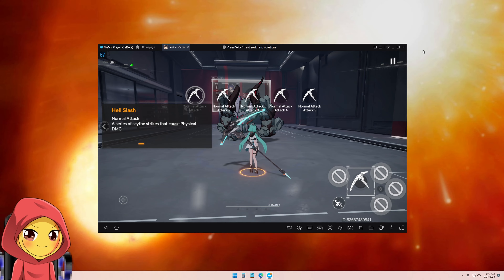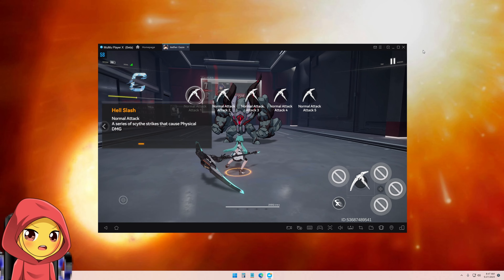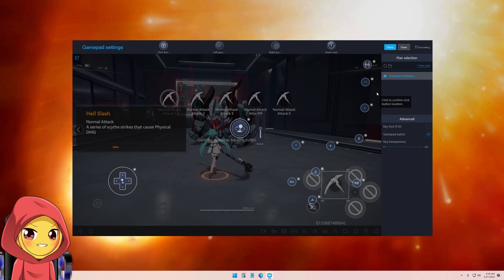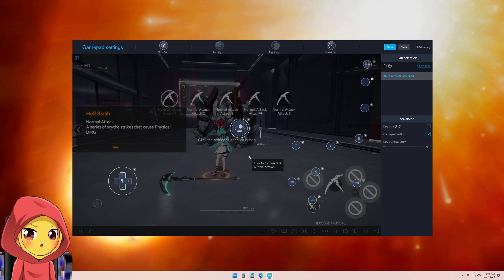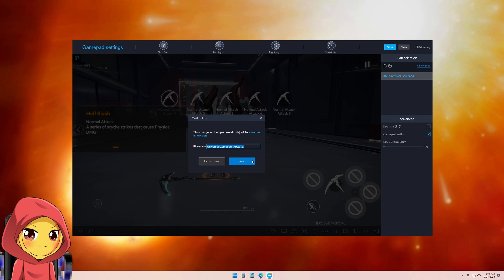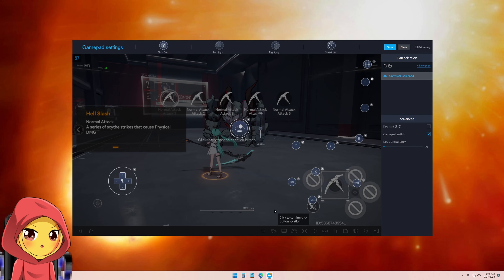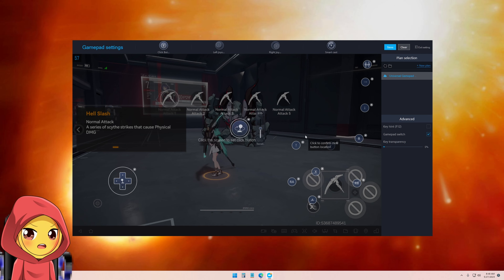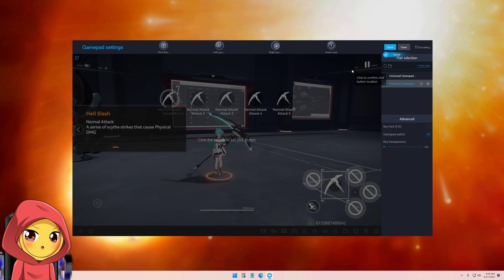When you remove all assignments, it works. This seems to be a problem with MuMu. Also note: it deletes any pre-created profile if nothing is assigned and reverts you to the generic one. So here's what to do — you don't have to delete them one by one. Just click Clear, then Save, and Exit. Every time you go into the controller config it will delete your profile and revert it, so when you launch the game it won't work. Make sure you Clear, Save, and Exit each time.